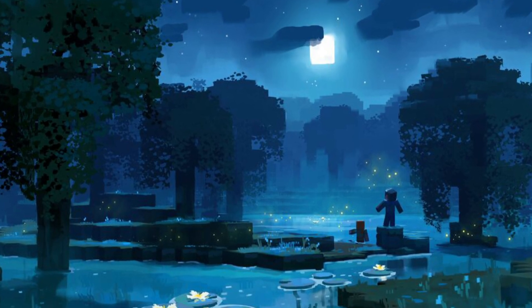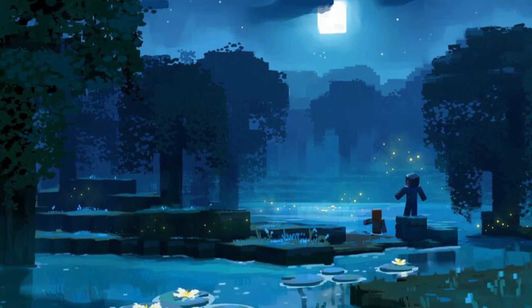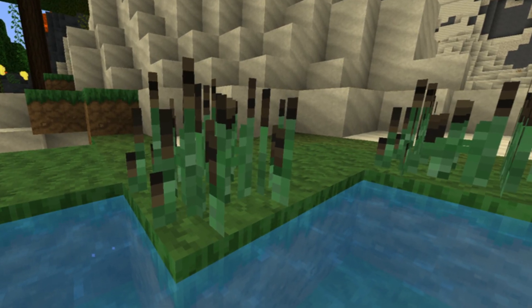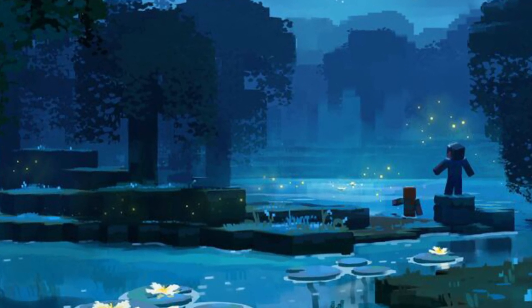The first feature is lotus flowers seen in the swamp concept art, appearing on lily pads with rhizomes underneath — which are not actually in the game. These are perhaps an artistic expression and may not be coming to the game. The same can be said for cattail plants, which are popularly known to grow in swamps and are also seen in the concept art.